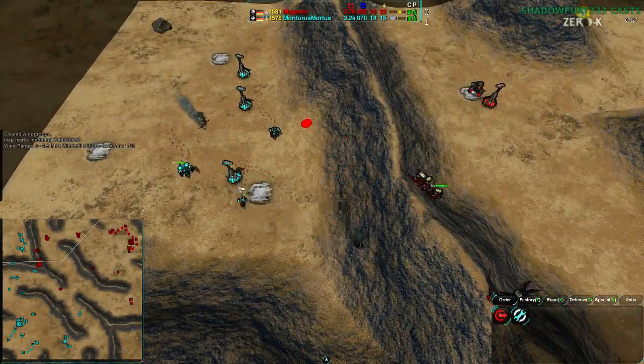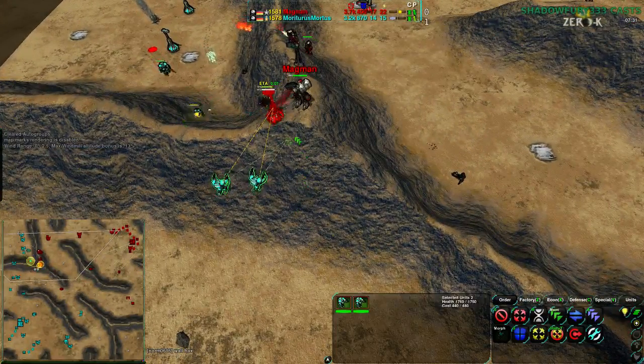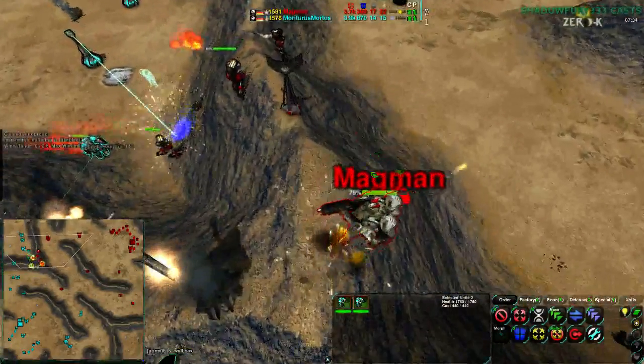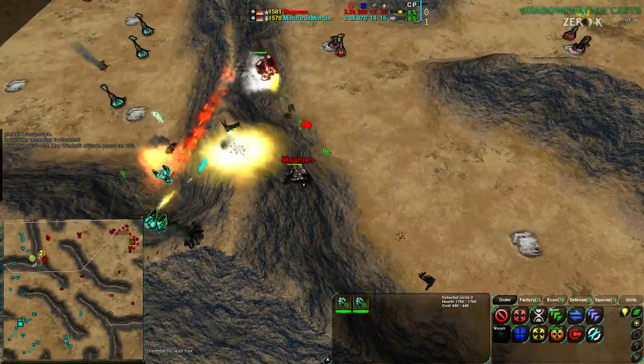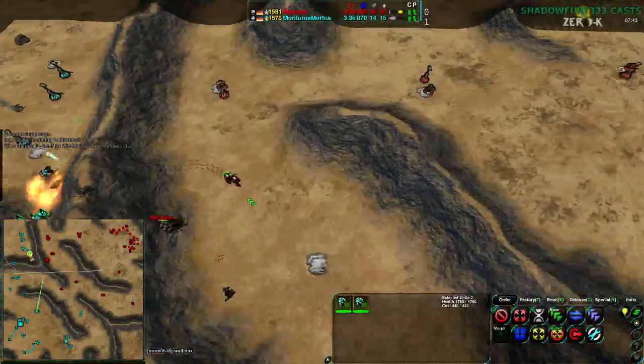Mortarus does have enough Lotuses here to stop the Pyros from coming in — but not so much to stop the commander. However, the Warriors are coming up the ridge with no Moderators in place to stop them. Magman's commander is completely out of position and is forced to retreat, and the Pyros are forced to retreat or die — most of them, unfortunately, dying.